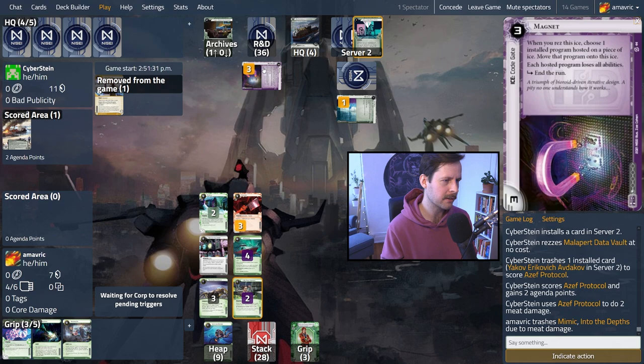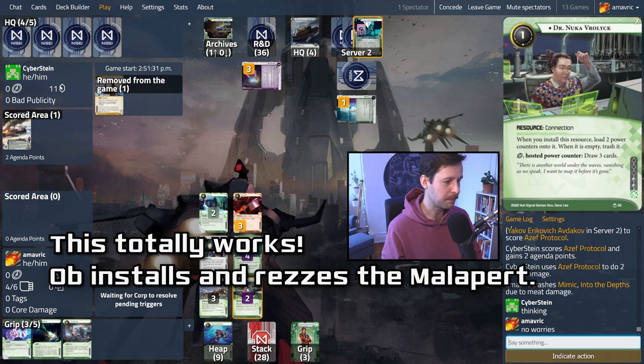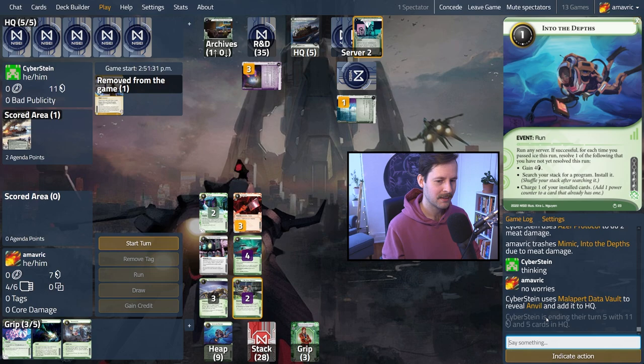Triple advance — let's see what it is. It's the Azef. We hate losing Nuka. It looks like it is the Azef — they're trashing something. They're trashing the Yakov so they can get a one-cost card, or it might be another Ice Wall just for the Zato remote. We're going to take two meat damage here, which is probably fine. We'd love to keep our Into the Depths. It's the Azef full art — that's just two agenda points. We hit Mimic and Into the Depths — I hate it. Into the Depths is how we're going to get our breaker next turn. There's a Malapert there, so they can actually go find a card. They pulled the Malapert. We just need to blast through — we need to hit Nuka, hit Buzzsaw, we're hitting the top of R&D.